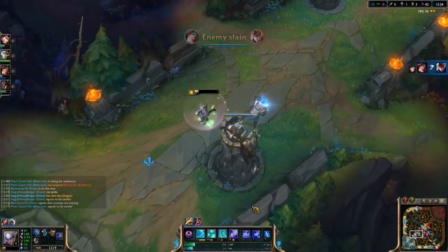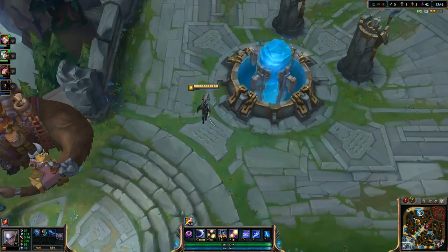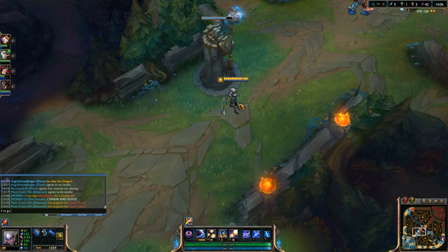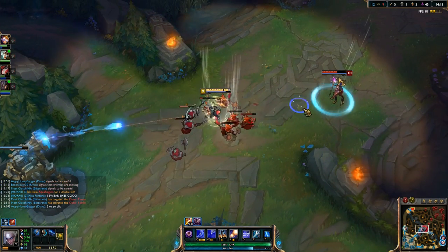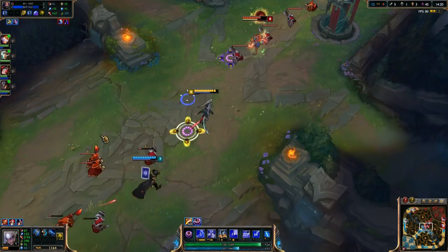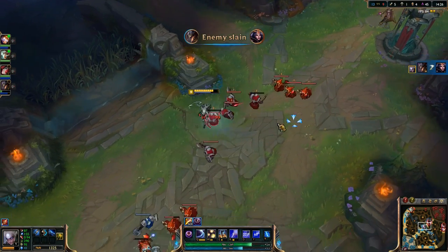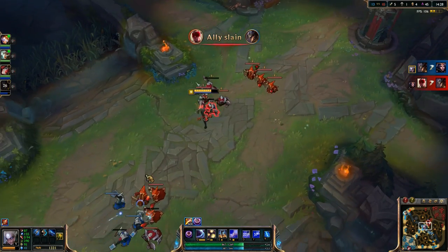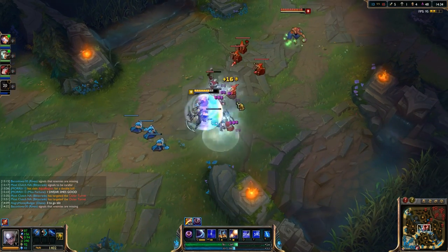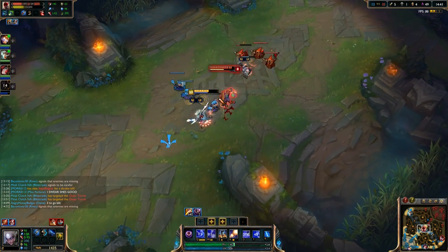Diana is secretly OP. A lot of people still don't play her. She got nerfed for a while but she is incredibly strong if you get any items — honestly, any items on Diana and you're good to go. I've made multiple videos for Diana and tried so many weird combinations trying to get it perfect, and you know what? Seriously, as long as you focus on getting damage, you win. Obviously it then comes down to how you execute with her abilities, but that's how it works.